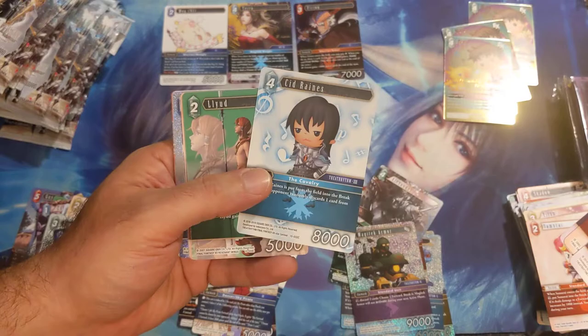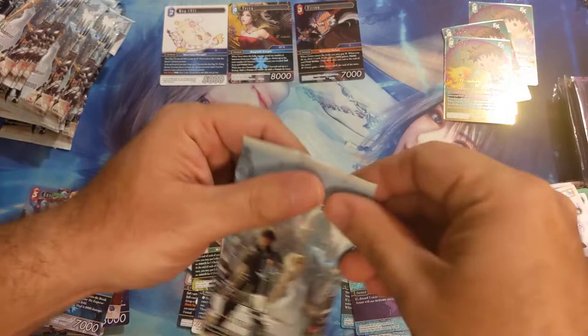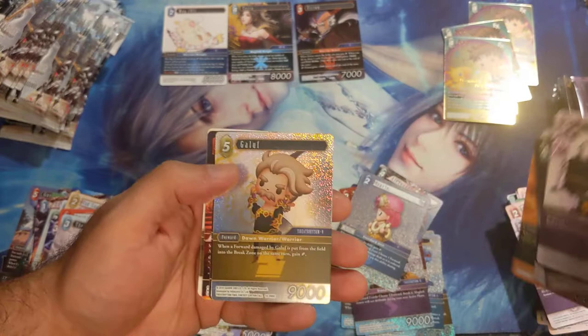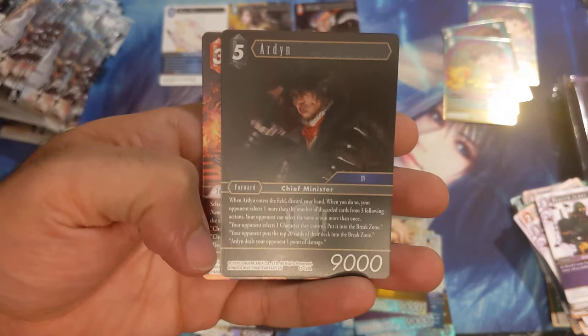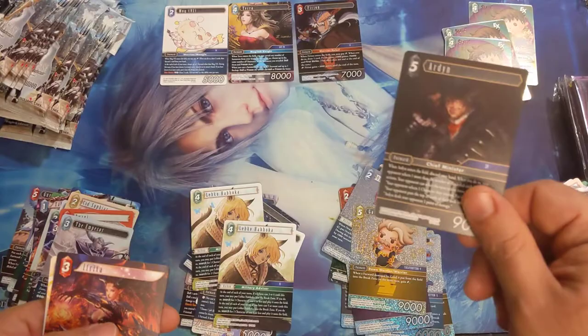You get a better chance at opening more full arts. Let's start — Sid rings, rhythm, nude scholar, oracle, another Let Go Haboka, emperor, Boggy, Ramu, Ramu, Ramu. Either way it still works for us. Shikari — all the shikaris are going to come back this set. We'll see how they play all together. Galoof full common. Here is Arden — he's looking at you, saying: I'm going to make you discard your hand, but once you do, depending on how many cards you have, your opponent chooses from three actions I have written down, plus one.